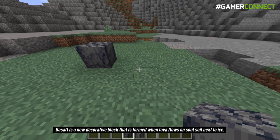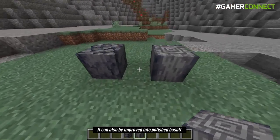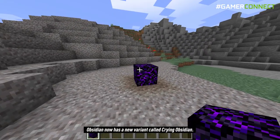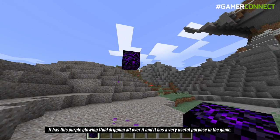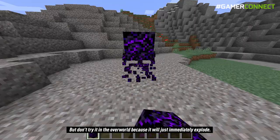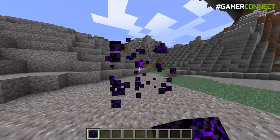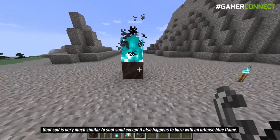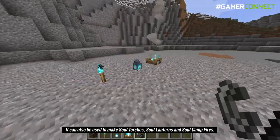Basalt is a new decorative block that is formed when lava flows on soul soil next to ice, and it can also be polished into polished basalt. Obsidian now has a new variant called crying obsidian — it has a purple glowing fluid dripping all over it and can be charged with glowstones to set a respawn point in the netherworld, but don't try it in the overworld because it will immediately explode. Soul soil is very similar to soul sand except it also burns with an intense blue flame, and can be used to make soul torches, soul lanterns, and soul campfires.